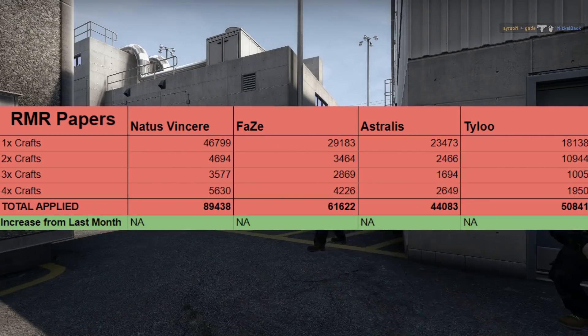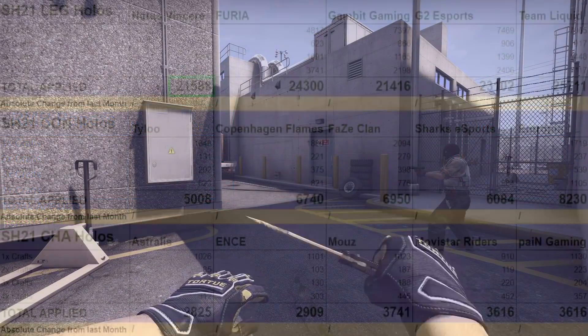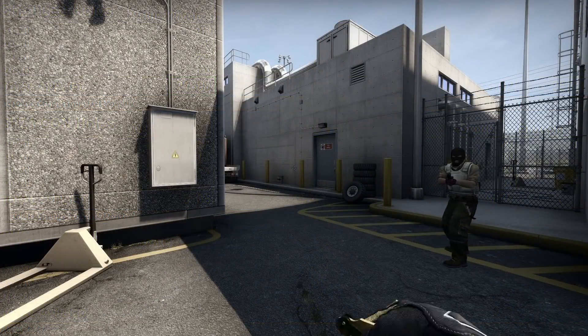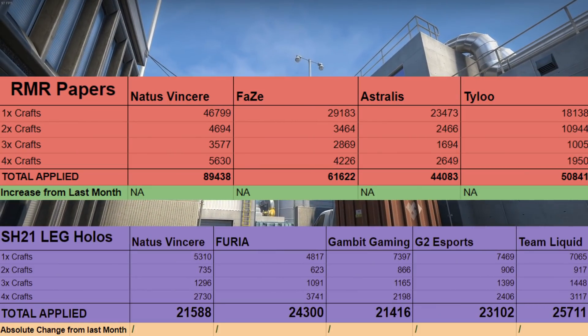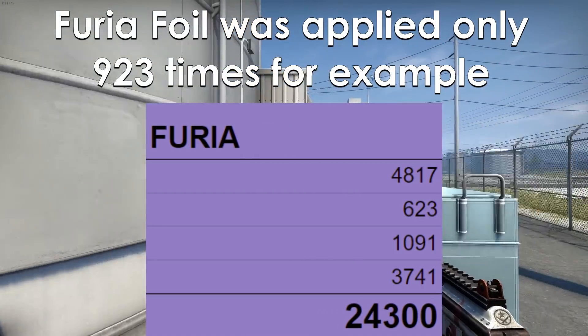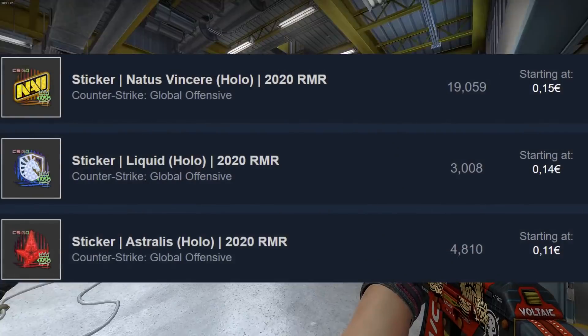All we have to compare are the applied sticker numbers for papers in March 2021 — after the second full month of RMR capsules being out before the discount. Navi, for example, was applied about 90,000 times at that point, while the holo version of the Stockholm sticker, pre-discount mostly, was applied over 21,000 times. Holos are five times rarer than papers and RMR was out one month longer, yet Navi's Stockholm holo has a favorable applied ratio. I'm relatively confident they won't crash as far as RMR holos did, though they should become cheaper in the coming weeks.